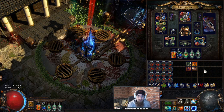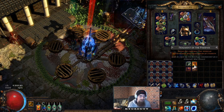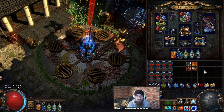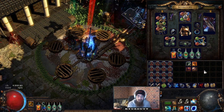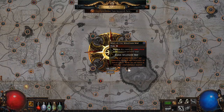To fight Shaper we need four fragments: Fragment of the Hydra, Phoenix, Chimera, and Minotaur. We can get these three possible ways: the most obvious is we buy them, or we buy the Guardian maps, or we work our way all the way to the center of the Atlas and unlock them ourselves.